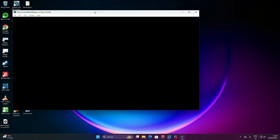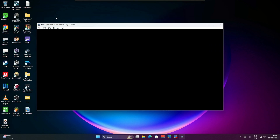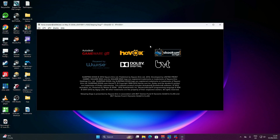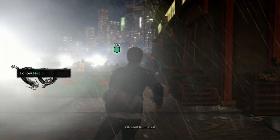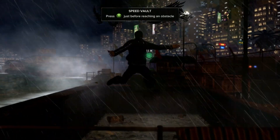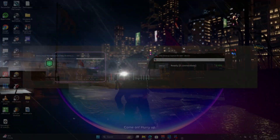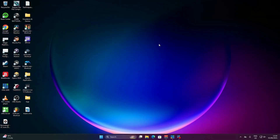Now for a heavier hitter — Xenia for Xbox 360. I don't know how to increase the brightness on this thing, so if anyone knows let me know in the comments. But saying that, the game runs beautifully — Sleeping Dogs at 60 frames again, no issues.